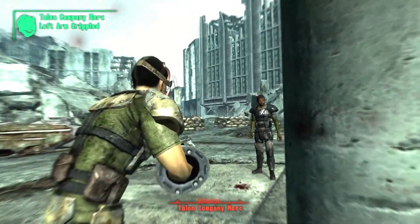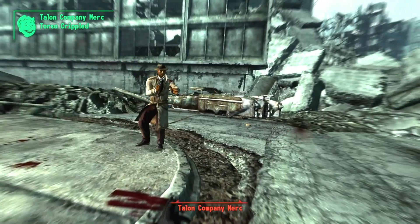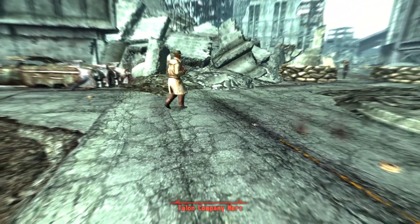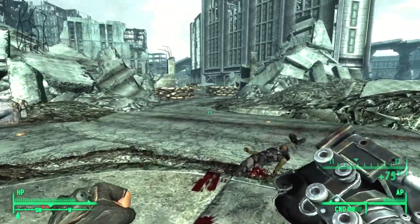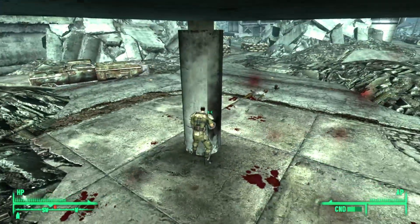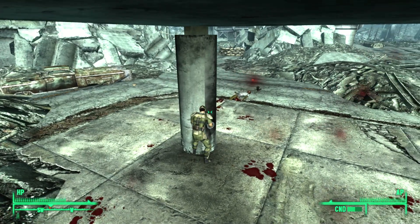I'm gonna punch that out of your hand — you don't need that. I leveled up and got the Mysterious Stranger perk. He helps a lot because he instantly kills people for me. Why didn't you keep shooting? There's some landmines on the floor here.